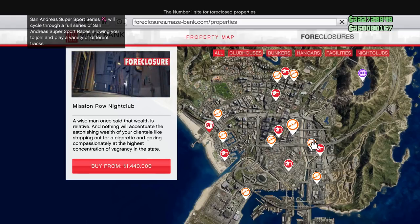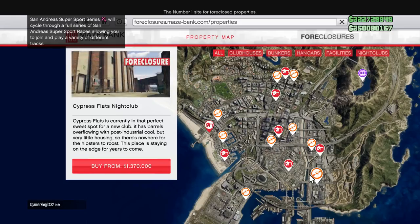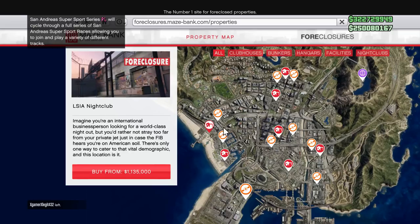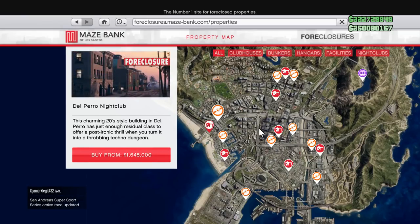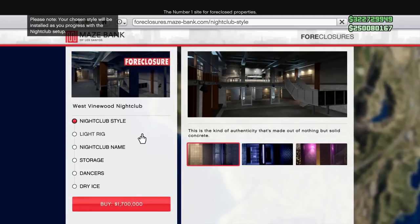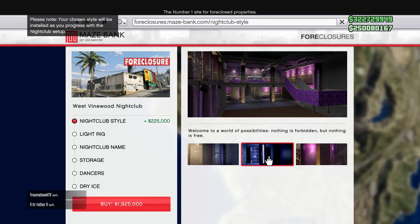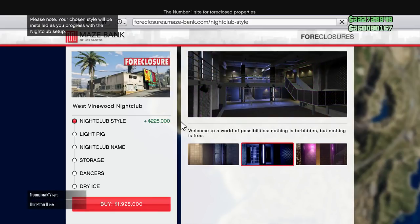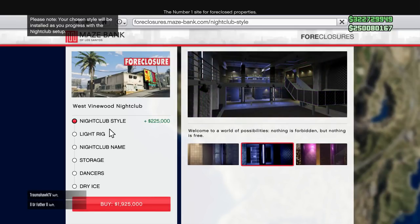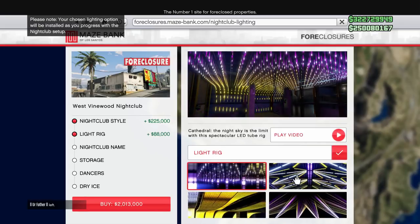I want to kind of make this a little bit of a buying guide as well. I've already bought the $1.7 million one and I've been in three public sessions and a bunch of people have that one already, so you might want to steer clear of that. I'd also steer clear of Del Perro because a lot of people are going to be wanting stuff close to their apartments. Maybe get something out of the way. I bought the most expensive, just for the hell of it, so I can show you guys. You can pick your nightclub style — I picked the middle one just because it was pretty much blue, and that's my color.